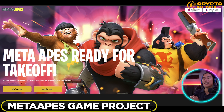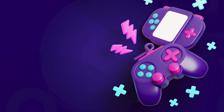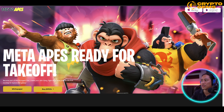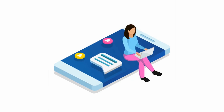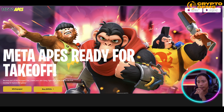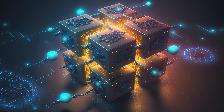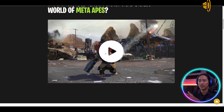Next up is Meta Apes. Meta Apes is a free-to-play and win-to-earn MMO strategy game designed for mobile. As you can see, it's available on the App Store and Google Play — just search for it and it will show up. Since it's free to play, go ahead and check it out. If you feel it's the game for you, then you can start investing and buying NFTs. It's available for both Android and iOS, and it is the first game to launch on the BNB sidechain.